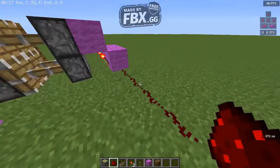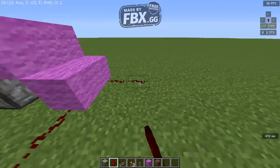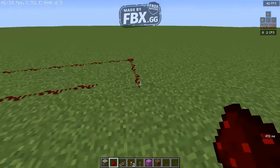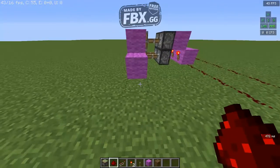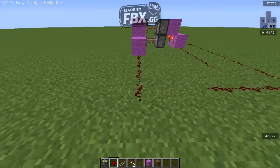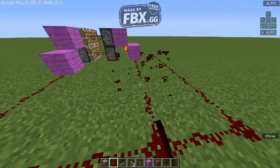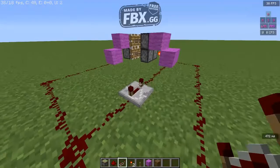Now you need to make a four-block redstone line here with four redstone dust. Make a line next to the four redstone dust, then make it like this, and put a line of redstone dust here and connect all of them.